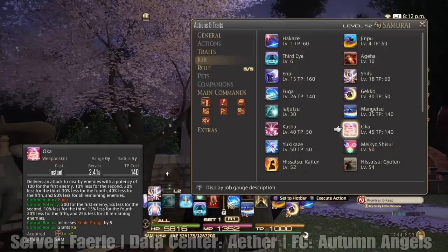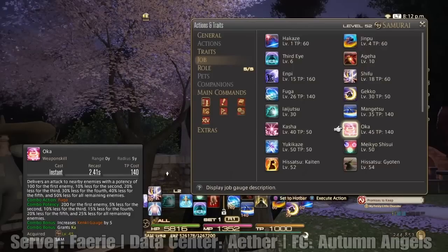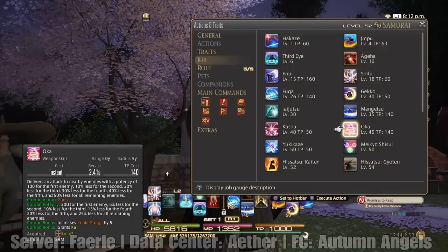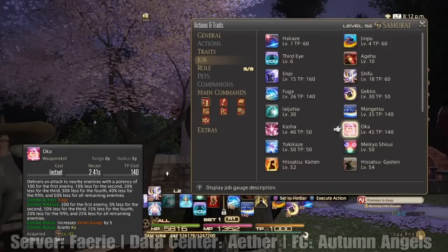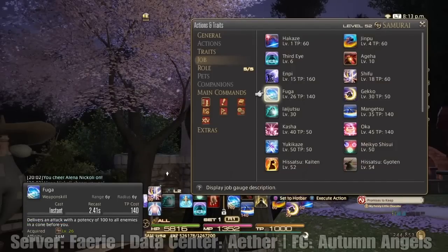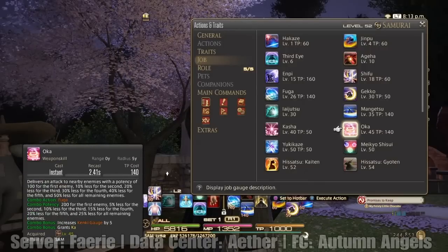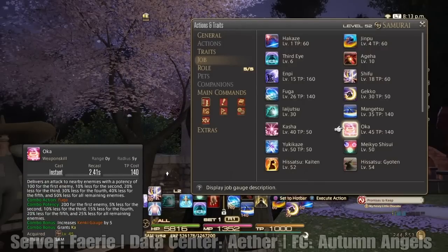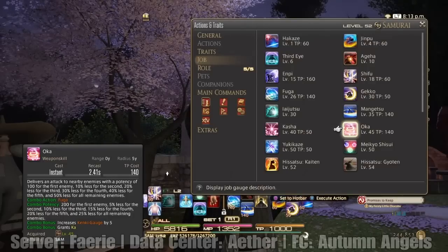Oka delivers an attack to nearby enemies with a potency of 100 for the first enemy, 10% less for the second, and so on — sounds familiar. This one can also combo with Fuga and it also grants Ka as well. So you've got Fuga and Mangetsu, and then you have Fuga and Oka. Always combo up your AoE attacks because you're going to do more damage.